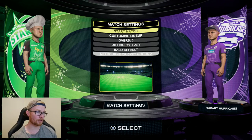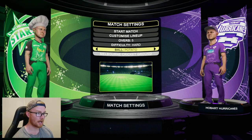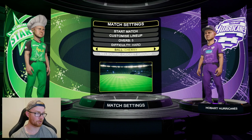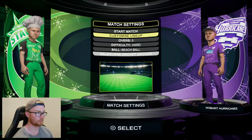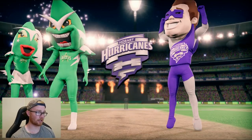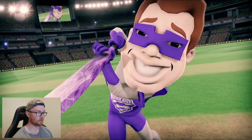As for the level, we're going to be sticking to hard because it's just not hard at the moment. As for the ball, we've used them all, so let's just do a little random and a beach ball. Here we go. Hurricanes are going to win the toss — we've got the beach ball there — and they're going to have a bat first. We don't mind that.